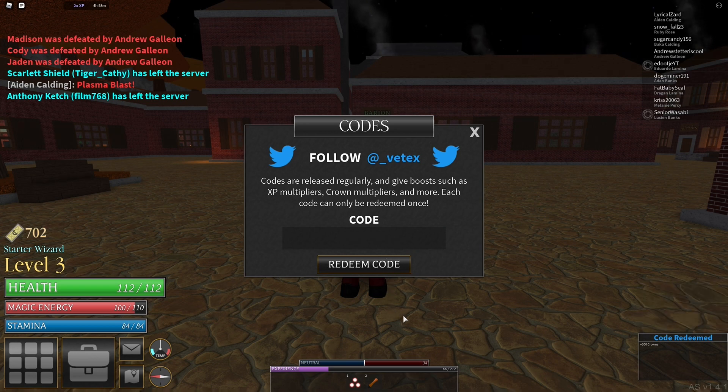The next code is 'FishingMaster' — capital F-I-S-H-I-N-G, capital M-A-S-T-E-R. Entering it in — that one will give you double crowns for five hours in the game.